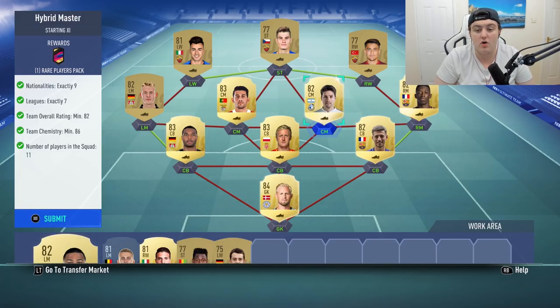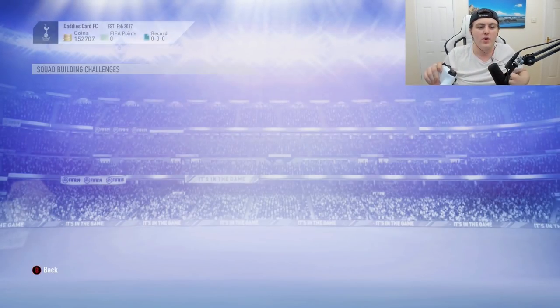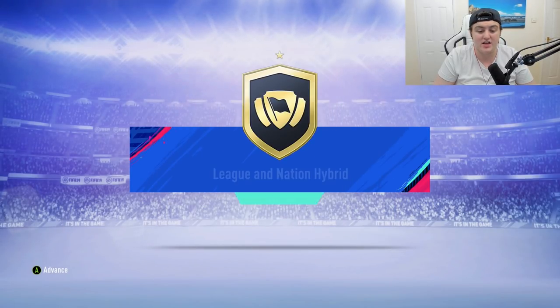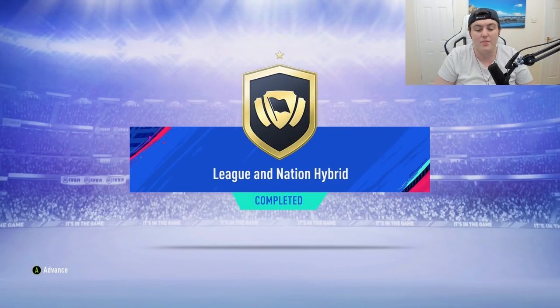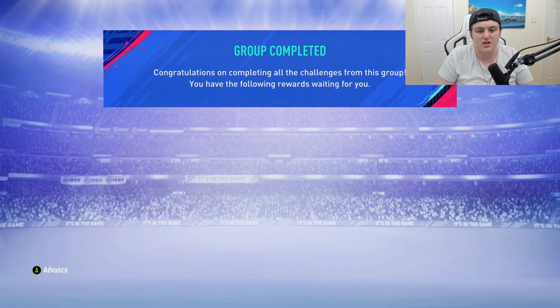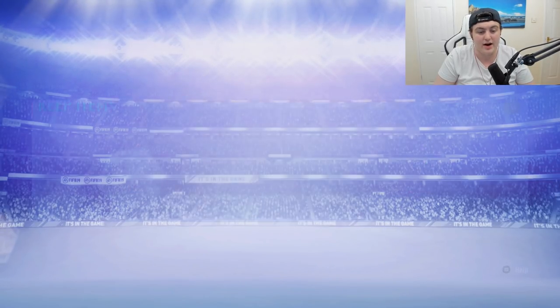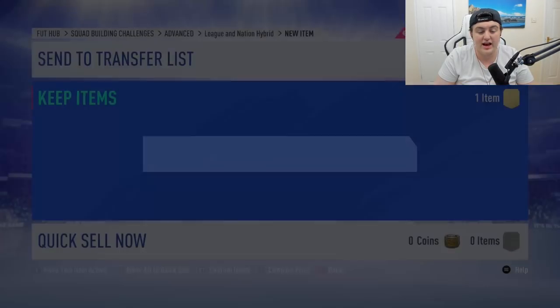We also have Glick, Schmeichel, Lenglet at around 3k, and Dembele. Dembele and Gaitan both require position change cards, which is why you might be sitting on 84 chemistry. But that completes the whole SBC — we got ourselves 12,000 coins and a really nice kit.